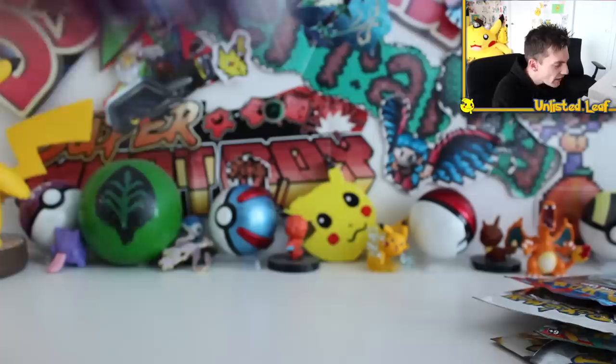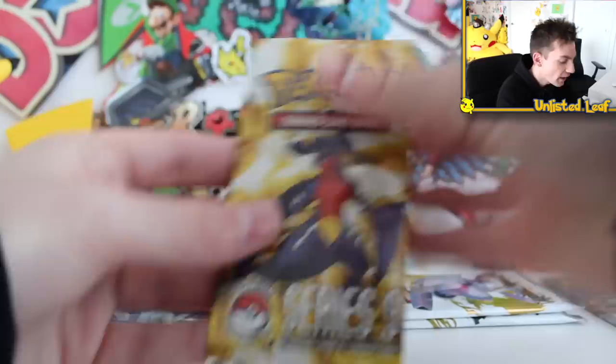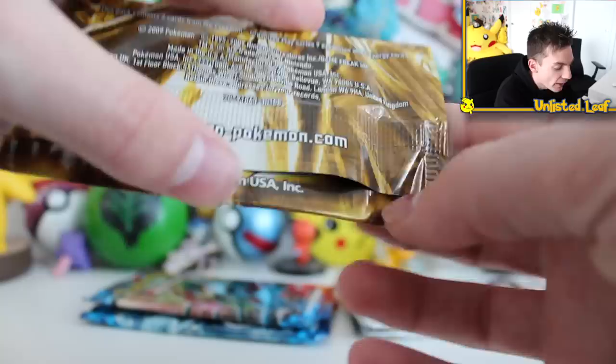Let's go — we've got two X and Y base set boosters, then we've got two Legendary Treasure boosters, Furious Fist, and a Series 9 Pop Series booster. I'll open the Pop Series first, just because I know a lot of people are curious about this set all the time. And it's probably the most ripped off set on eBay — one of these boosters can go up for like $10.